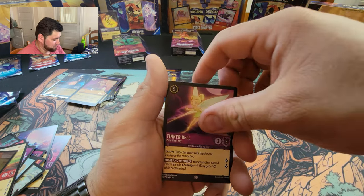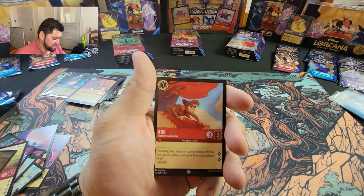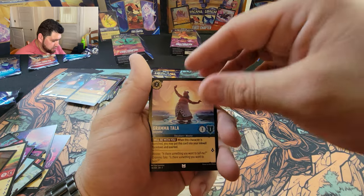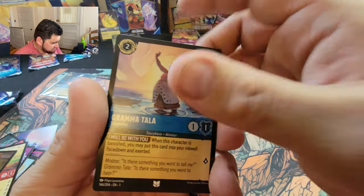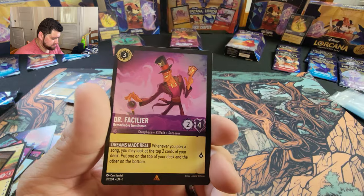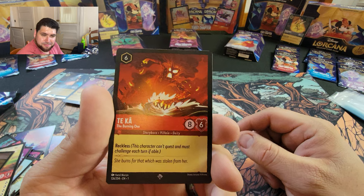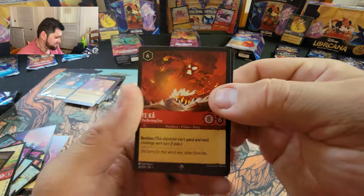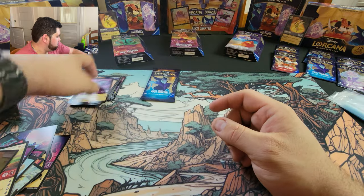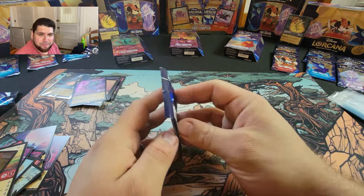Sebastian. Gambling is horrible. Tinkerbell, Vicious Betrayal, Mufasa, Abu, Prince Eric, Grandma Tala — I think that's the first one I pulled of her — Cinderella, Ransack, Dr. Facilier, Taka as our super rare, and Floatsam is our holo. This is it — make or break, baby!